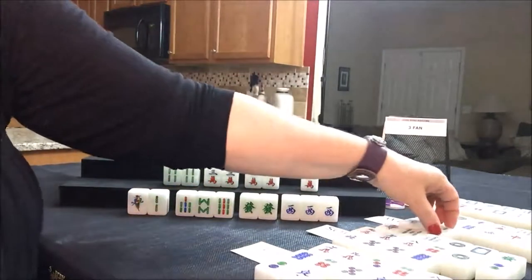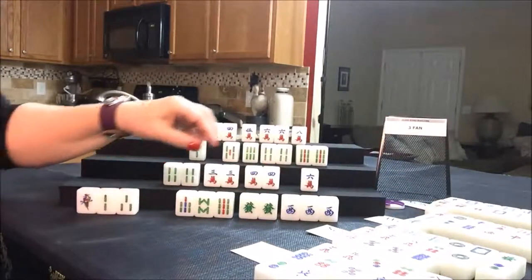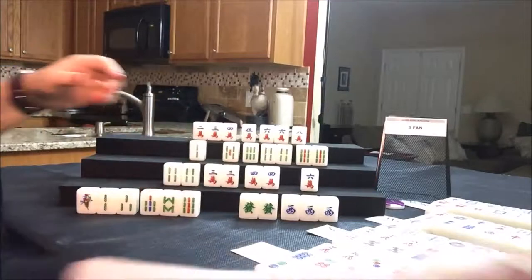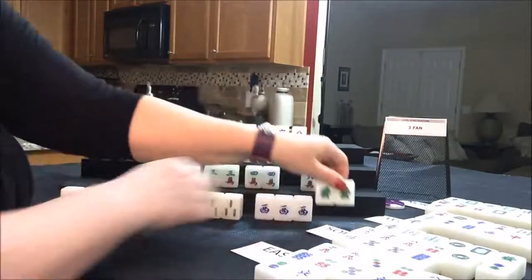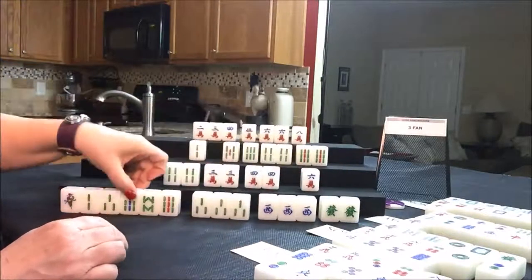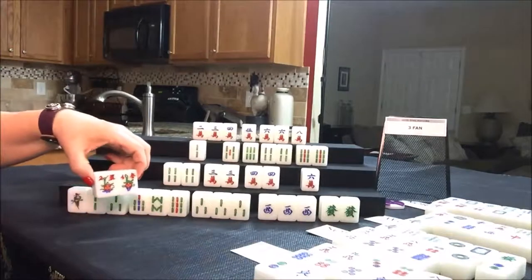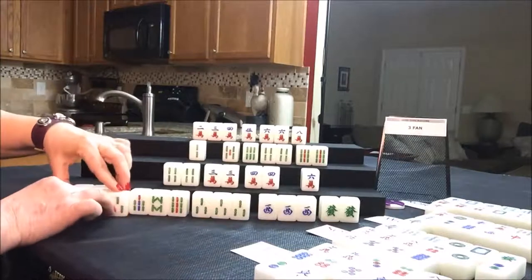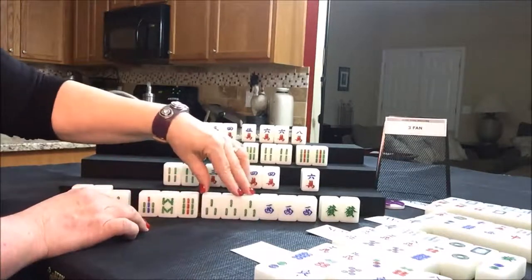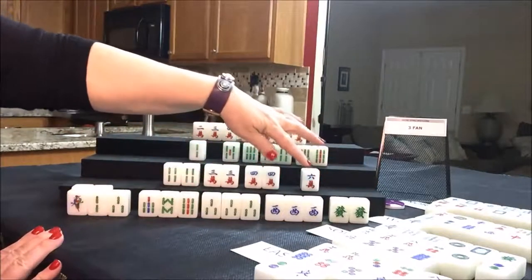That's Mahjong for east! One, two, three, seven, eight, nine — here's a pung of threes, a pung of west, and a pair of green. Four sets and a pair — half flush. They do have two flowers, number two and number four, so those aren't going to bring them score, but they have a half flush, which is one suit with winds and dragons — three fawn. That's a winner!